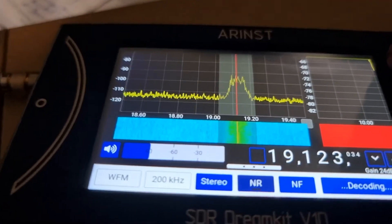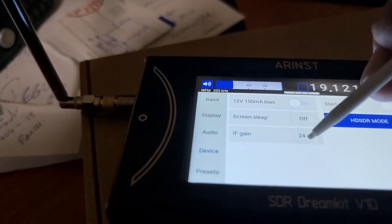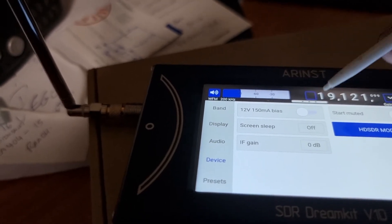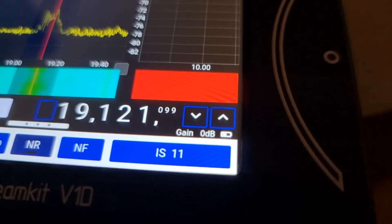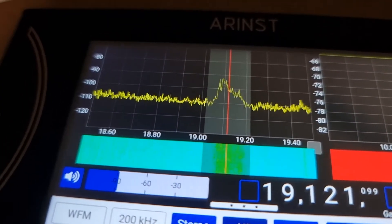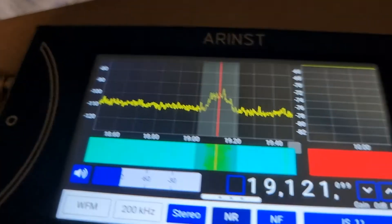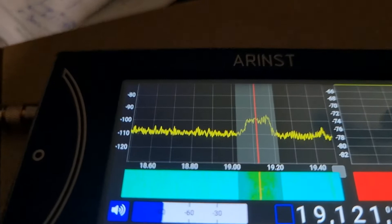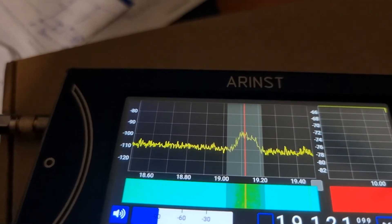The RF gain is set at 24. We'll go in and change that to something smaller — we'll go for zero. Zero gain. It's still there at zero gain — we can see it at 19.121. So this is big problem number one: it's pretty much unusable on HF. Keeping in mind that these FM stations are about 100-200 kHz wide, you can't receive any shortwave signal in that frequency range.